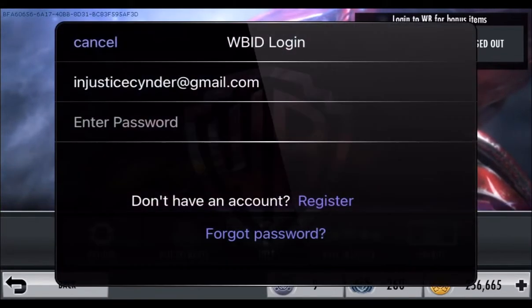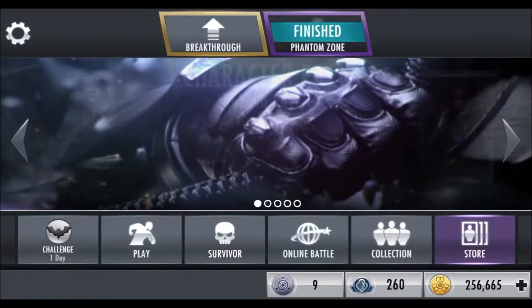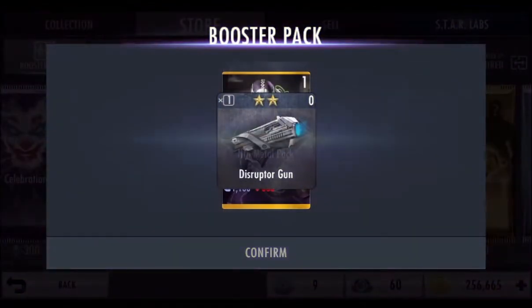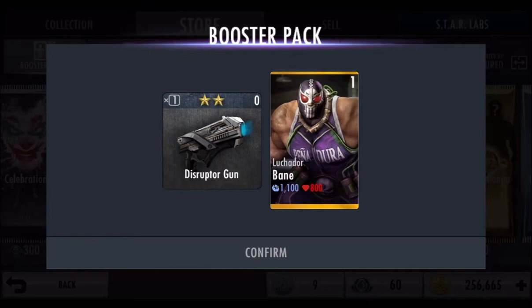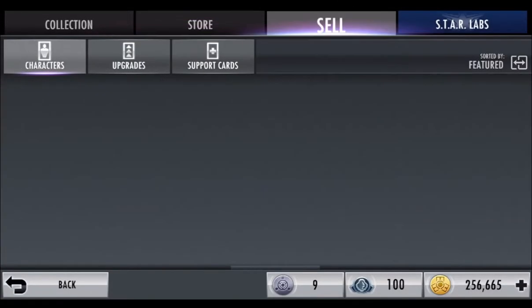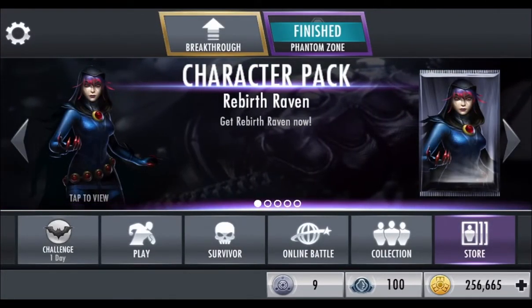Then you just sign back in, log out, go in here, purchase — and I got Luchador Bane. So I'm pretty much just going to be grinding nth metal here. I'll come back whenever I have 400 nth metal again. I actually changed my mind seeing how long it took — it took maybe a few minutes to get a metal character. I got Batman Who Laughs, and I ended up getting another Nightwing and sold him. I'm going to accept that metal character so I have three out of the six I need.